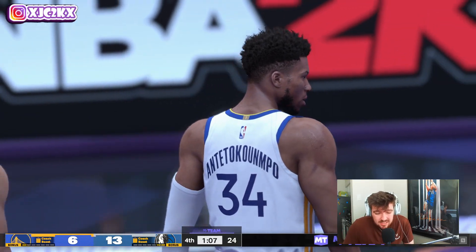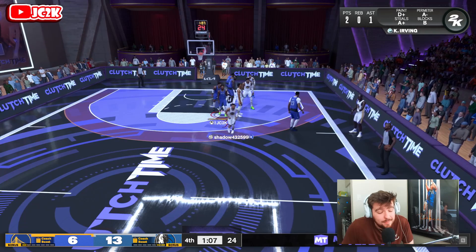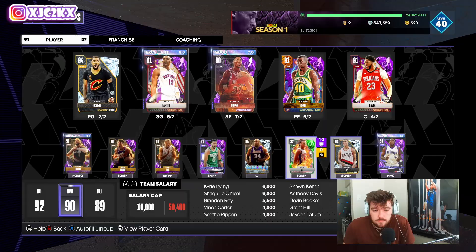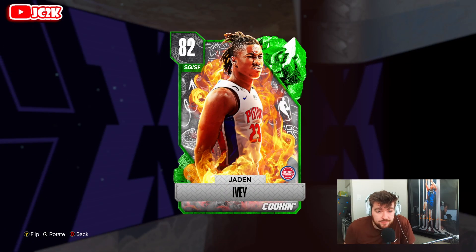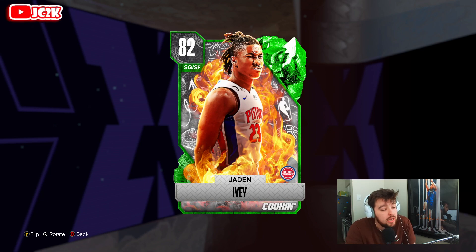I don't want this video to go on too long and this game is pretty much decided, so let's hop back to the main menu. In conclusion, Emerald Jaden Ivey — very very solid card. He's a good budget shooting guard: he's fast, he's a good slasher, and he can hit an open shot with a decent release. I wouldn't say he's an insane card, but he's a pretty good one — a very solid option at shooting guard for a budget player. Would be much better if he could play point guard, would be a lot more viable for more lineups. But still a solid card. I hope y'all enjoyed the video — if you did, make sure you hit that like button, leave a comment and subscribe. I'll be back with more 2K content very soon. I appreciate y'all. Peace.